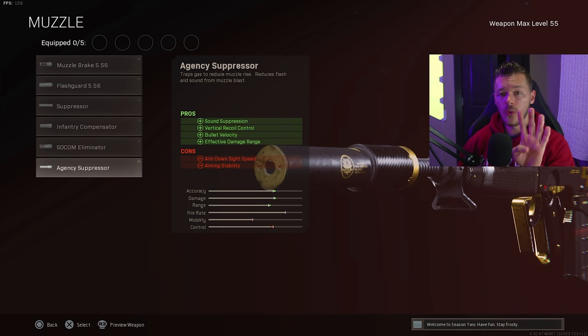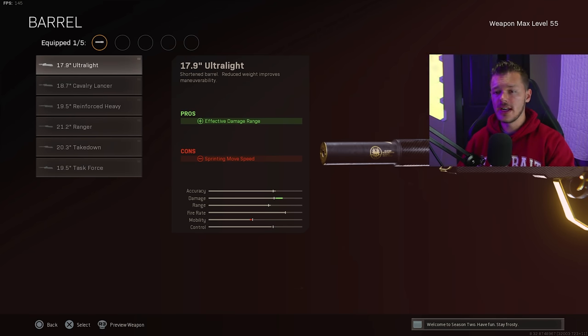The Agency Suppressor gives you four benefits: sound suppression, vertical recoil control, bullet velocity, and effective damage range. It was nerfed then the patch got reverted and it got buffed even a little bit. Always run the Agency — you're going to thank me later.